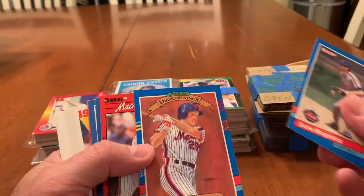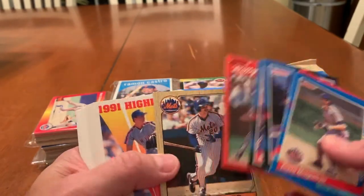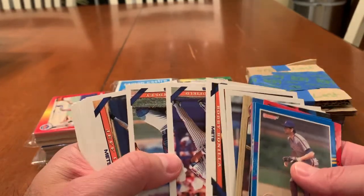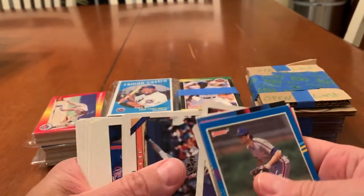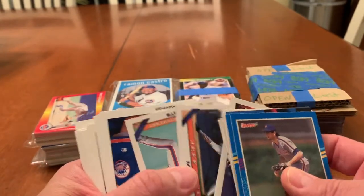We've got Dave Magadan, Diamond King, Mackie Sasser, Darryl Strawberry, Hojo. So these are all 93 Topps, right? Yep, 93 Topps. Probably a complete team set, if not pretty close.